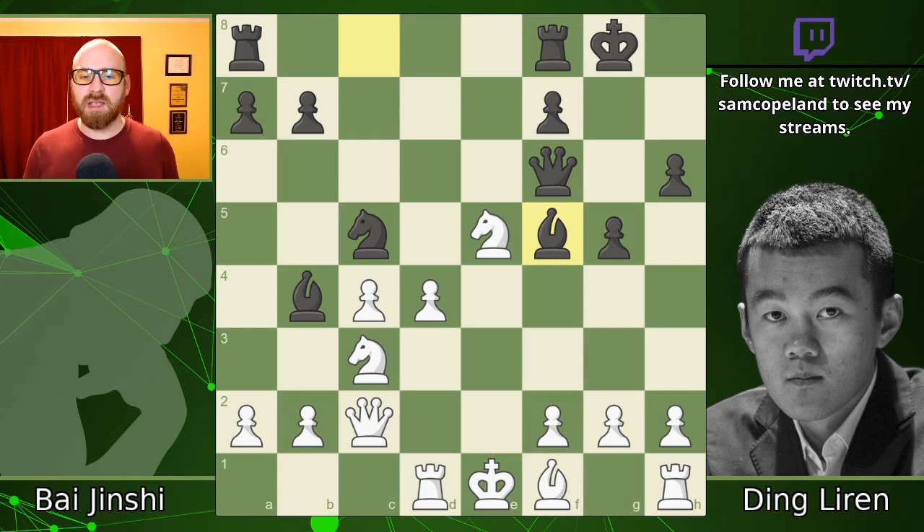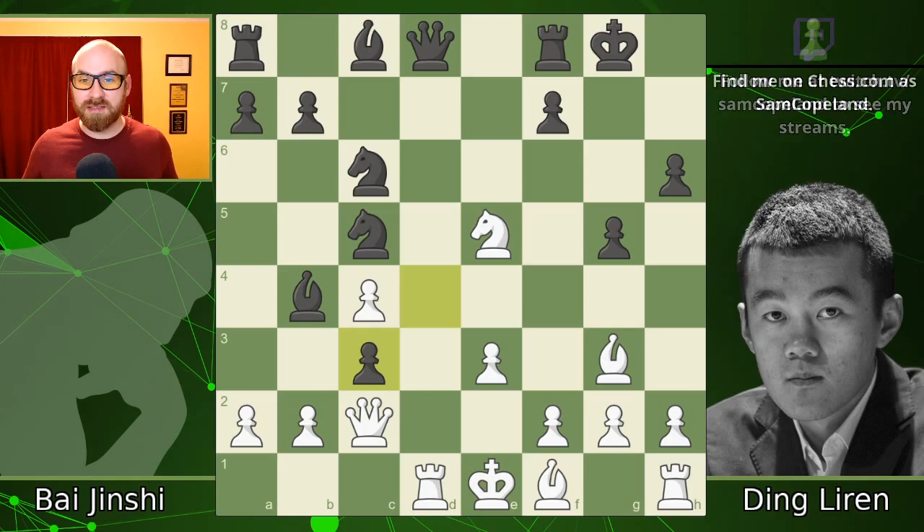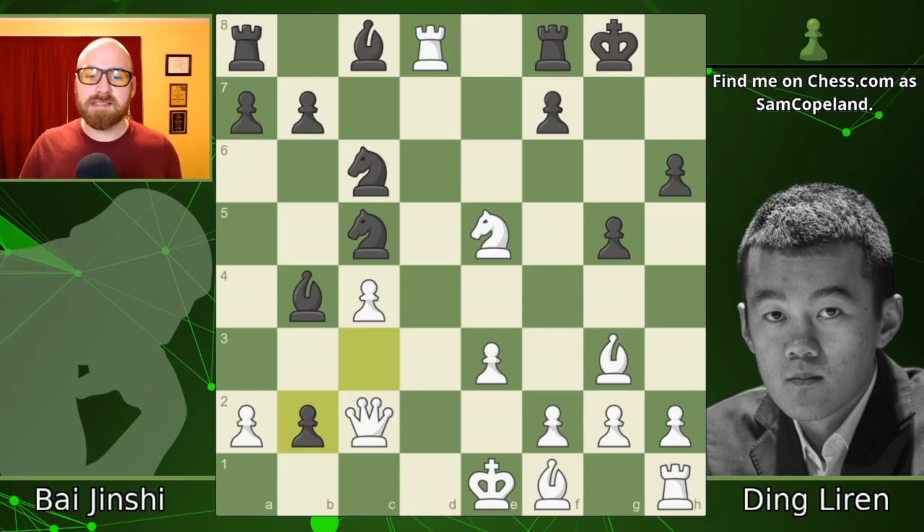Instead, after pawn to e5, he played knight takes e5 rather than bishop takes e5. This invites a queen sacrifice, and Ding Liren delivers: pawn takes on c3, saying 'I don't care about your pin on the d-file, come and take my queen.' Bai Jinshi does take the queen, and you get c takes b2 check — not recapturing the rook right away, but using this discovery to grab the pawn on b2 and create a very dangerous passed pawn one square away from promotion.